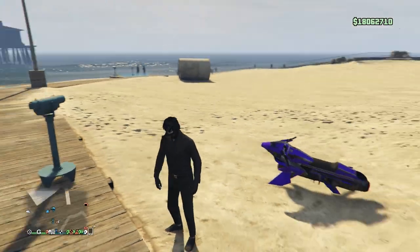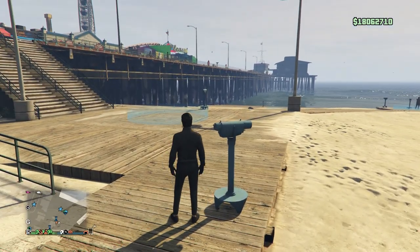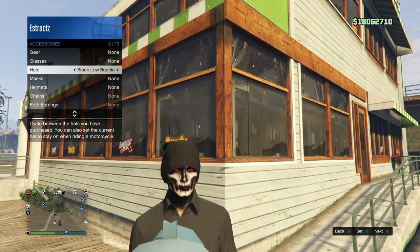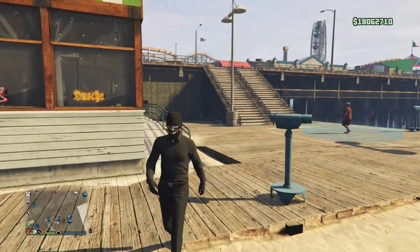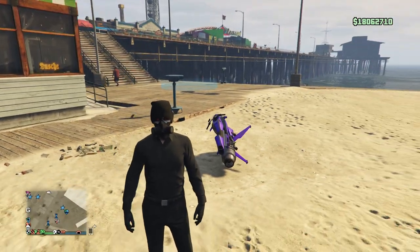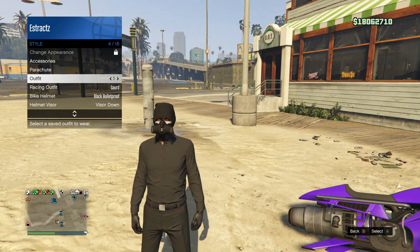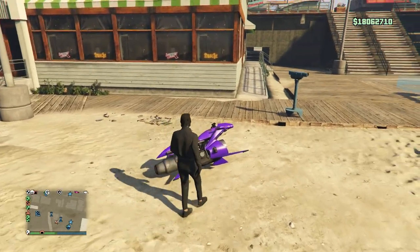Once you're at the telescope with your rebreather on, do the telescope glitch: run, hit right on the d-pad, your character should glitch. Pull up your interaction menu, scroll down to style, scroll down to accessories, and scroll through your hats until you find the black low beanie. Put away your interaction menu and walk away — your rebreather and beanie should combine. When you change outfits you may lose the rebreather, but just click on the saved outfit twice through your interaction menu and the rebreather will appear. Save this outfit on whatever slot you want.